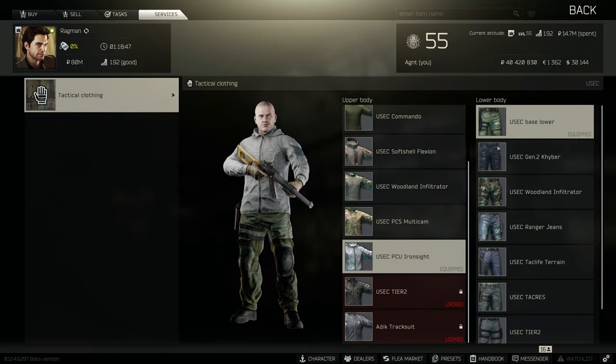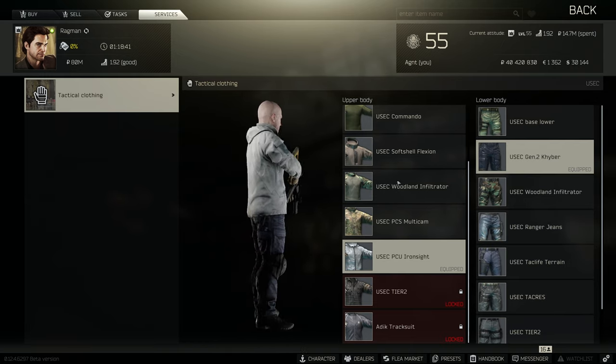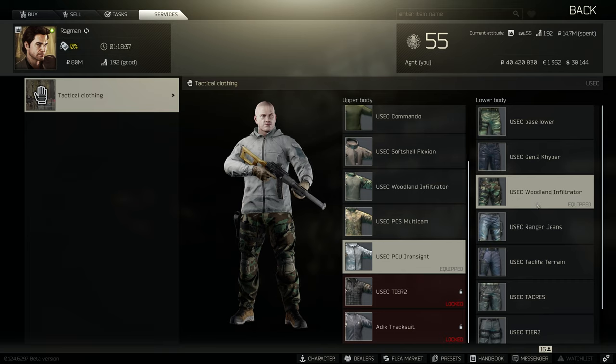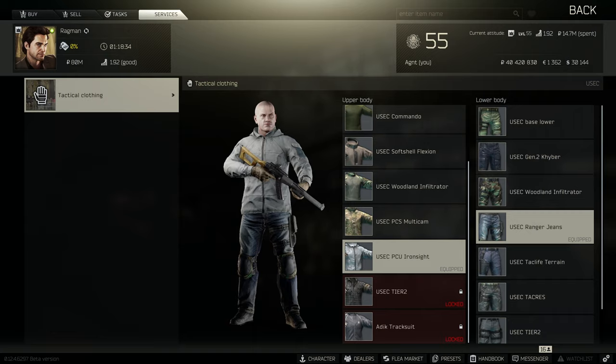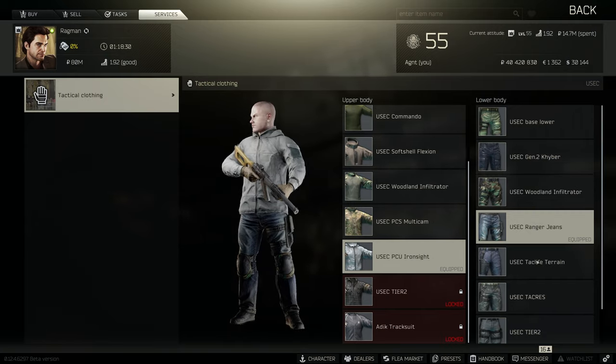Now let's look at the pants. The first one is the default green pants. Next up we have Gen 2 Kibber pants, unlocked at level 28 for 150,000 rubles. After those we have Woodland Infiltrator pants, which are a great combo with the Woodland Infiltrator shirt, unlocked at level 38 for 230,000 rubles with Ragman loyalty level 2. Next are Ranger jeans, unlocked at level 16 for 100,000 rubles.